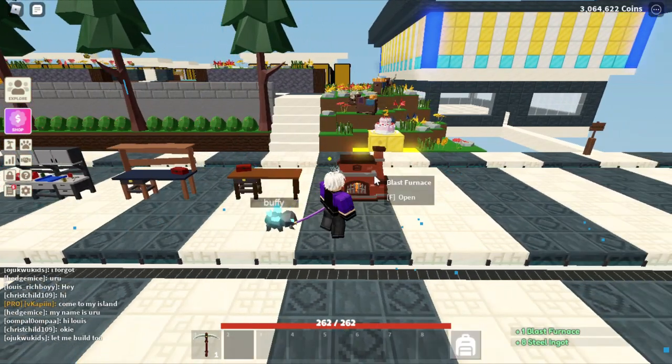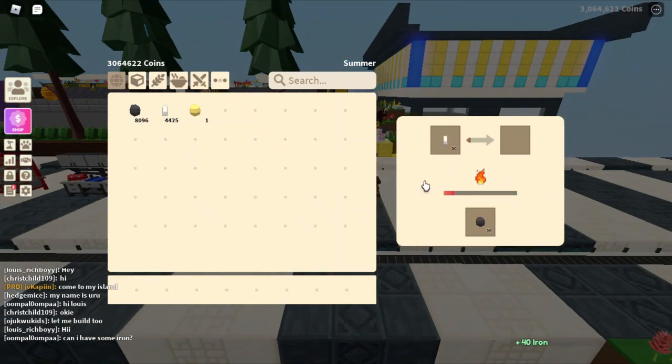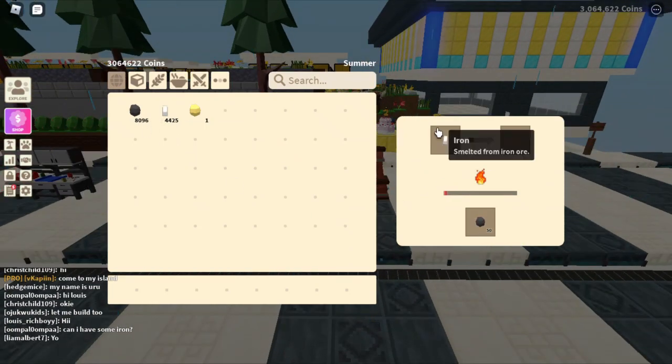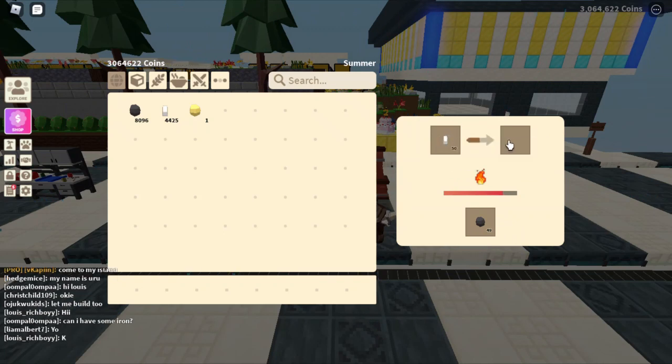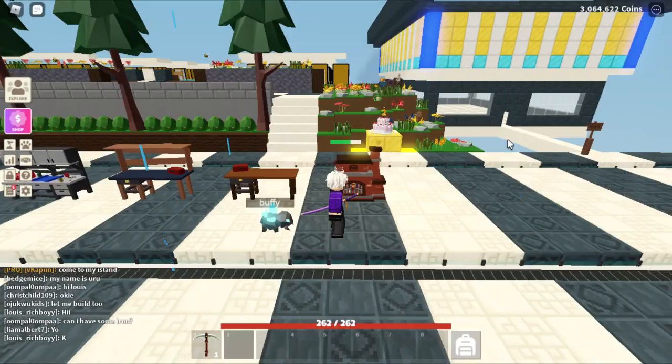Now I'm gonna show you what it does. As we are in here right now, you can go ahead and put in the iron and coal — it can hold up to 50 in each — and it will smelt all the iron and turn it all into steel. This is a really good way to make steel fast.